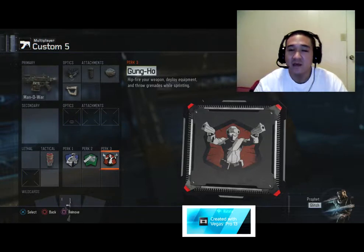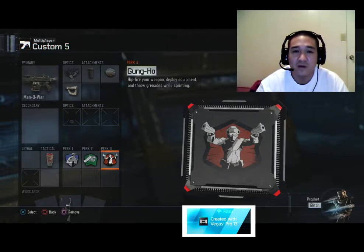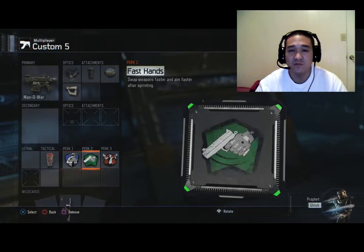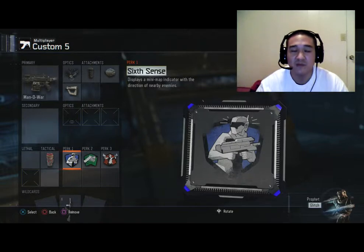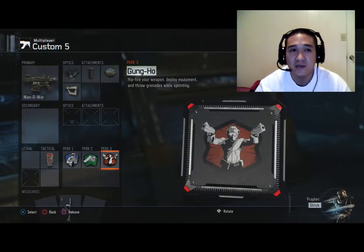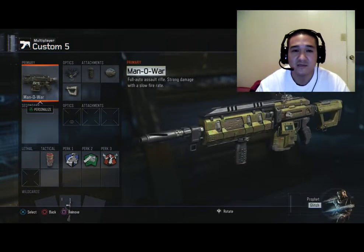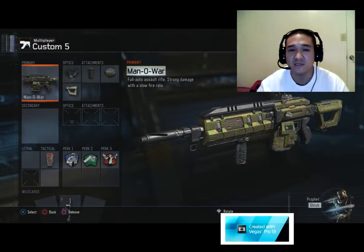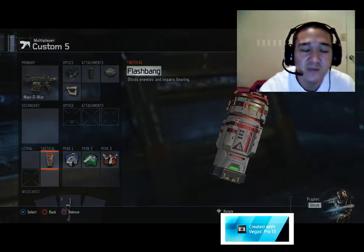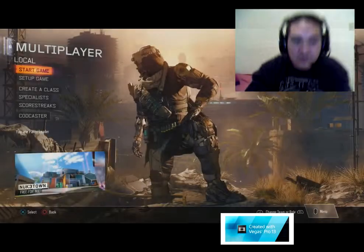Perk 3 I'll be using Gung Ho. Gung Ho is for close-quarter combat gunfights — it allows you to hip-fire your weapon quicker after sprinting. As you'll see in the gameplay, it makes a big difference on why I choose these perks and how they help me in matches. On this map, this class is not so much for rushing — it's more for a laid-back style, picking off players at long distances. However, you can and shouldn't be afraid to go medium to close range, as this gun is very deadly at that range.